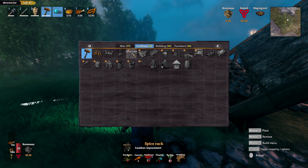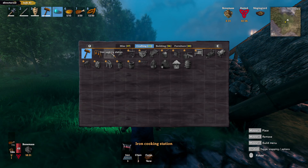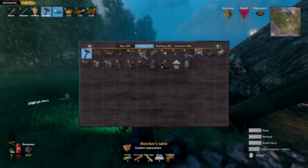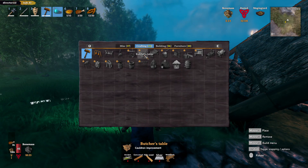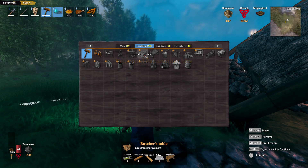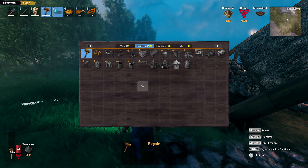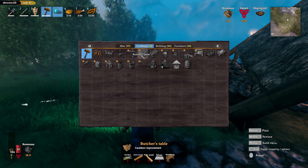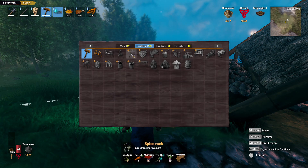Spice Rack - we'll do all that soon. Iron Cooking Station. Cauldron Improvement. So the Butcher's Table is a Cauldron Improvement, but what can we do with that? How many Cauldron Improvements are there? Two more?